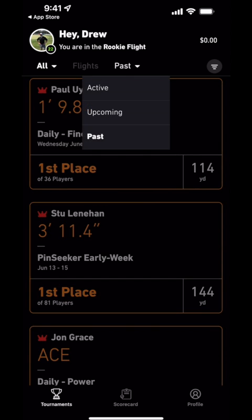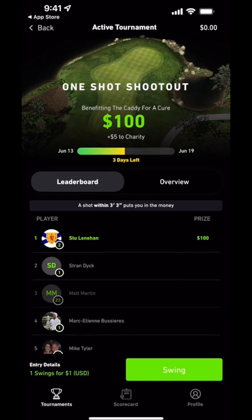Click on a tournament to check out the latest leaderboard. Once you have entered a tournament, the competition's DTP will be shown.